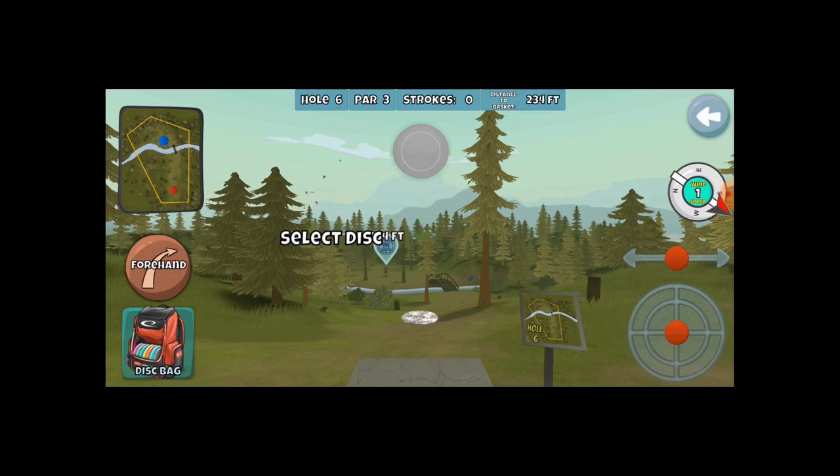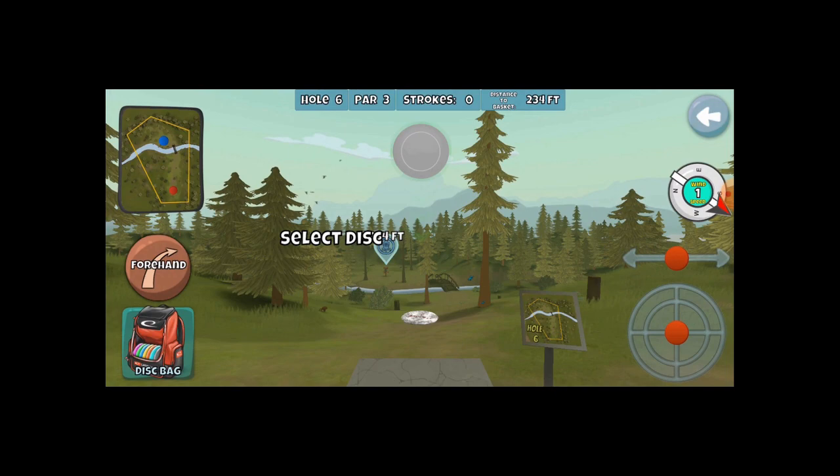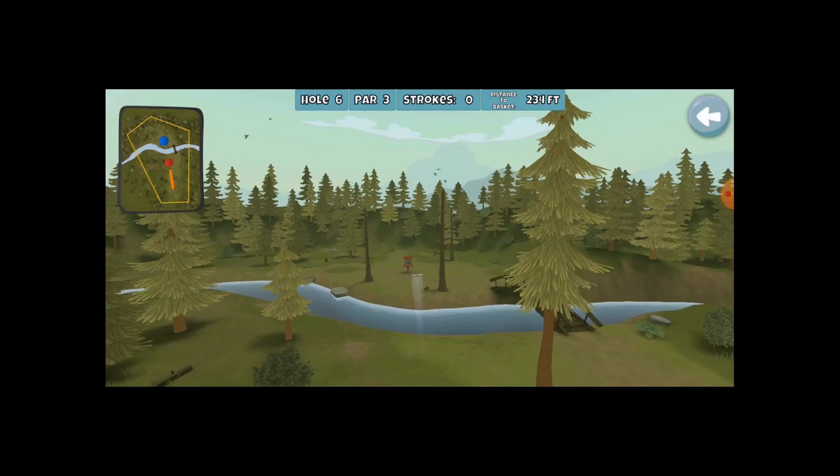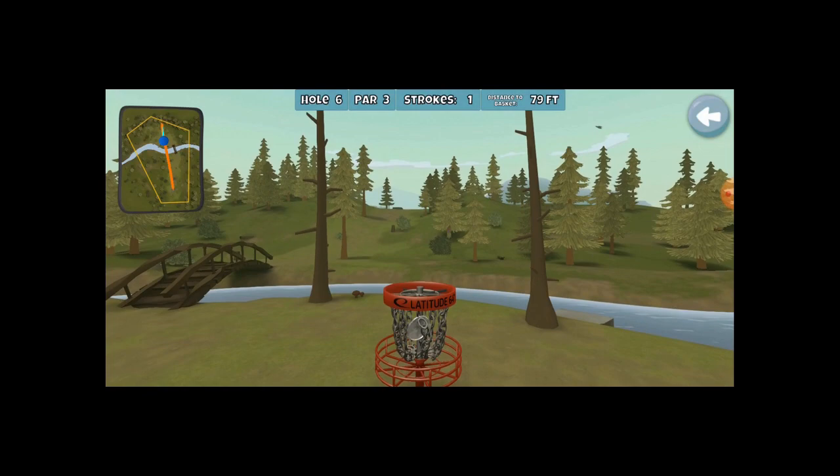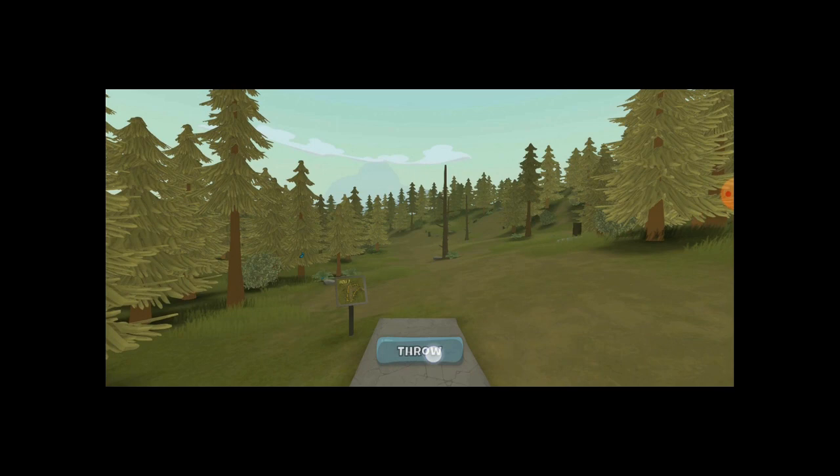This is a nice little ace run. Since the Fuse is a little overpowered here, I switch it to forehand to reduce the power and just line up on that tree and let the disc slide over. Unfortunately, skipped off the guard, so now I've got quite a bit of distance coming back — 79 feet. That's pretty intimidating, but it's really not too bad once you get the hang of throwing things in.